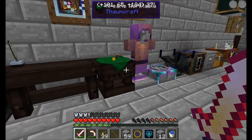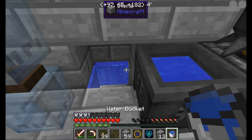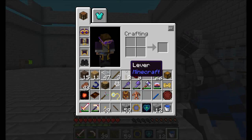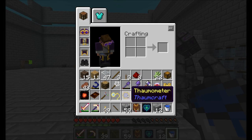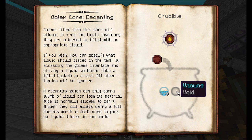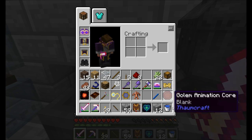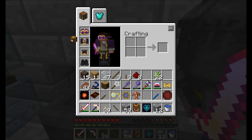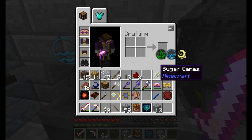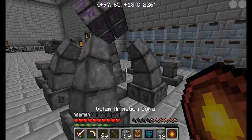Alright guys, we're back, and I'm making a decanting golem. We're going to find out if I've got everything I need. This guy needs to be filled up with water. Decanting is five water and five vacuos — I can get four vacuos from the chest, four water and one vacuos from a water bucket, and one more water from sugar cane. Hooray! Golem animation core.